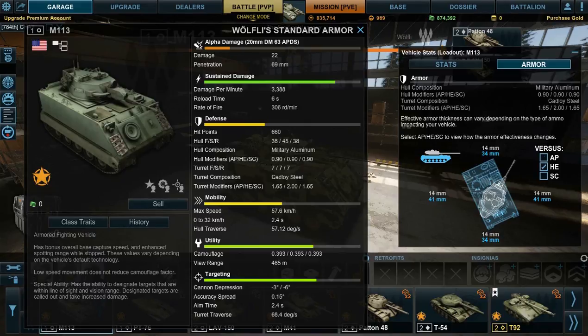For high explosive, it's 14 millimeters all around, and for shape charge, it's only 12. But it's more armor thickness — it's not going to stop anything, but it'll help. Now, going to mobility, you can see it's average. Max speed of 57.6 is pretty good for a tracked AFV of this armor. It's really well-armored for an AFV. 0 to 32 in 2.4 seconds — really good. Hull traverse of 57.12 degrees a second, which is absolutely great — it's going to get you through all these twists and turns rather easily.